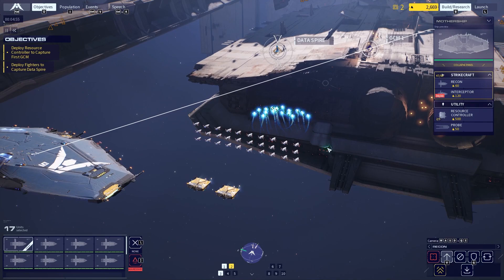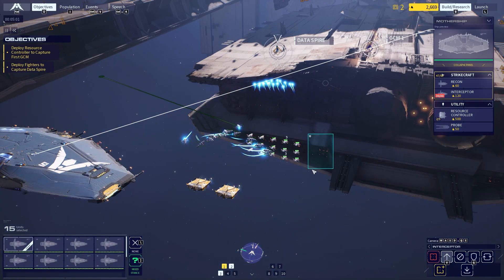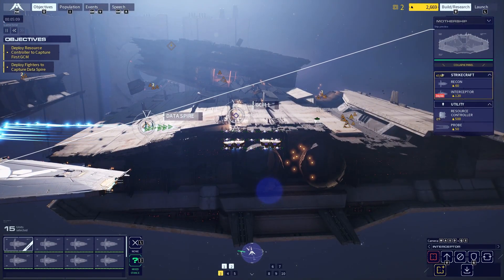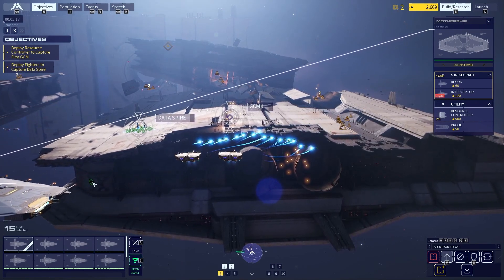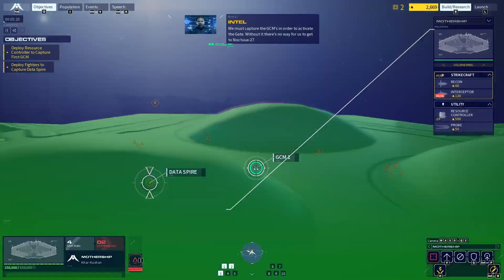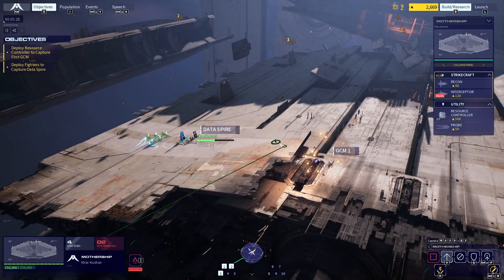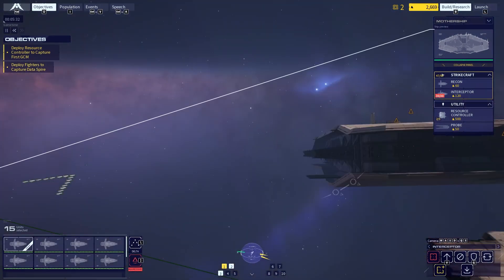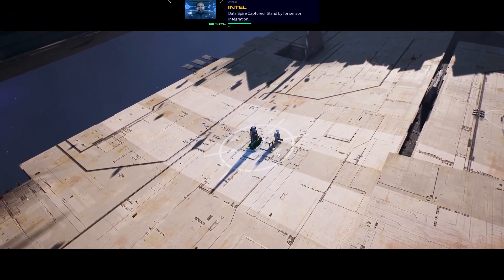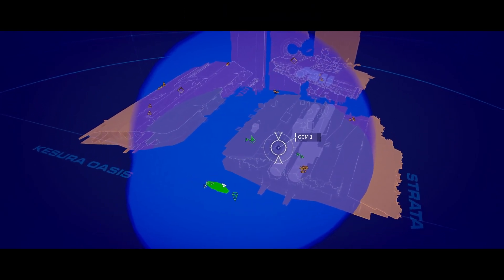Vector set, on route. We must capture the GCMs in order to activate the gate — without it there's no way for us to get to Noctua 27. Recon complete. Data spire captured — stand by for sensor integration. Data spire online. Objective complete. Nice hack, Command. Thanks, Intel.